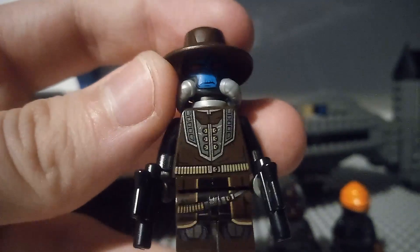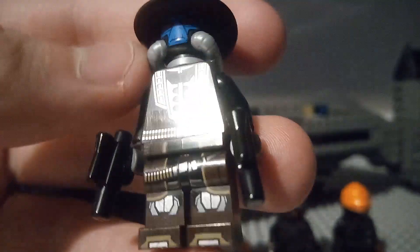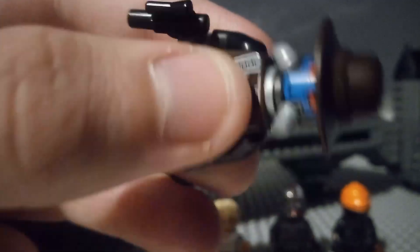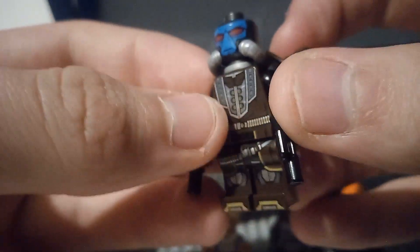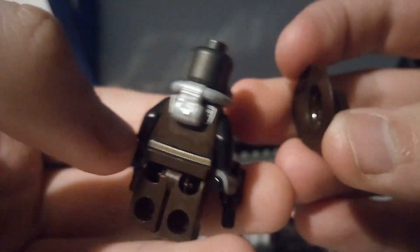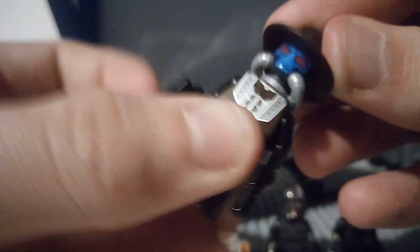Next we have a brand new Cad Bane, and he looks really good. He has his pistols, the nice leg printing, torso printing, back printing, and the breathing tube thing. He has his hat — what's different compared to the old ones from 2010. He has a good face print, no double-sided face obviously, and he looks really good.